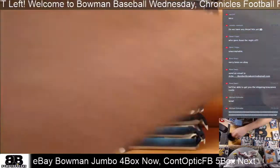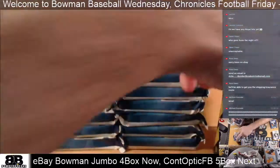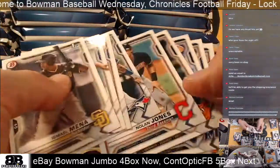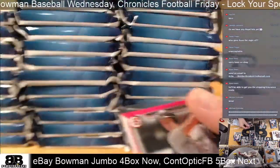Pache, number 14. There's a Torkelson Chrome, Severino, and Sanchez. And numbered paper — Andrew Vaughn for the White Sox, numbered 299.